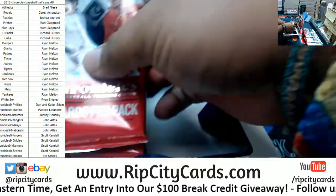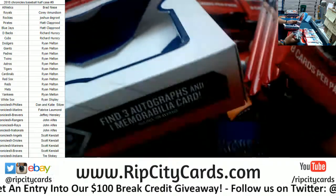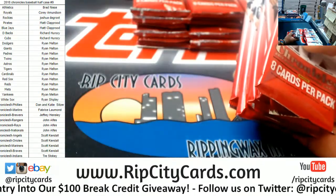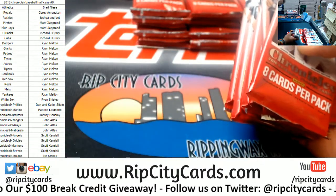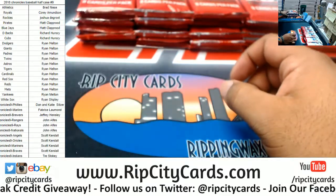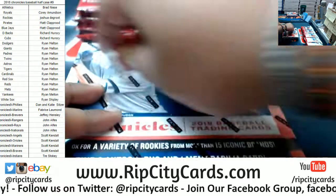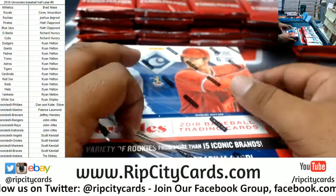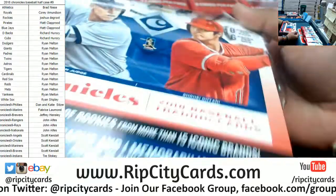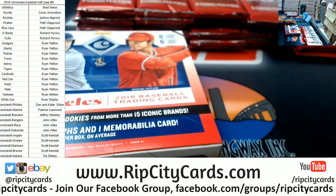So what are the teams we have? Astros, A's, Blue Jays, Brewers, Cardinals, Cubs, D-backs, Dodgers, Giants, Mariners, Marlins, Mets, Nationals, Orioles, Padres, Rangers, Rays, Red Sox, Rockies, Tigers, Twins, White Sox, and the Yankees — Yankees random to the filler.